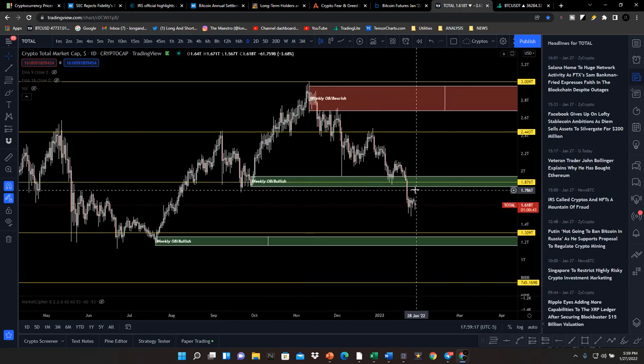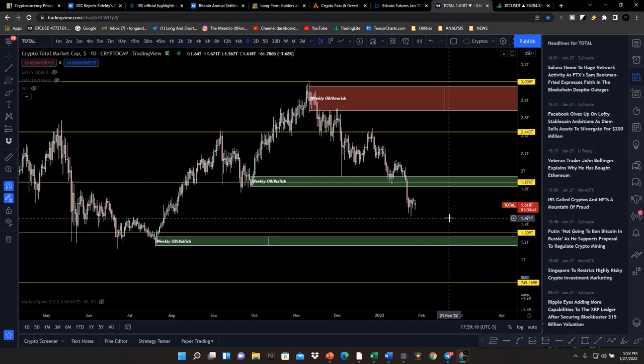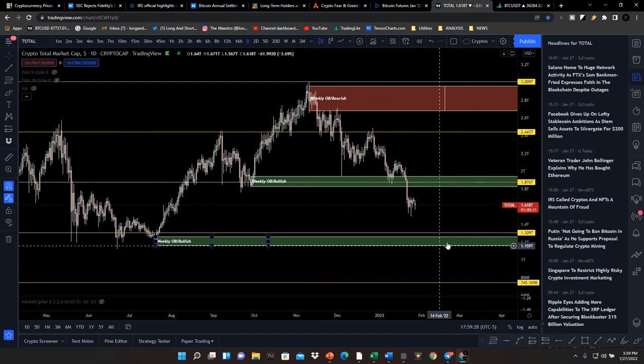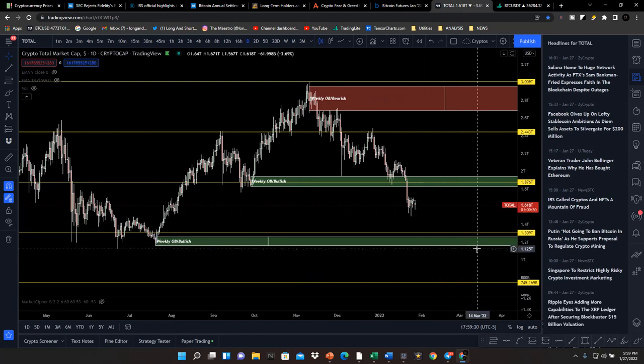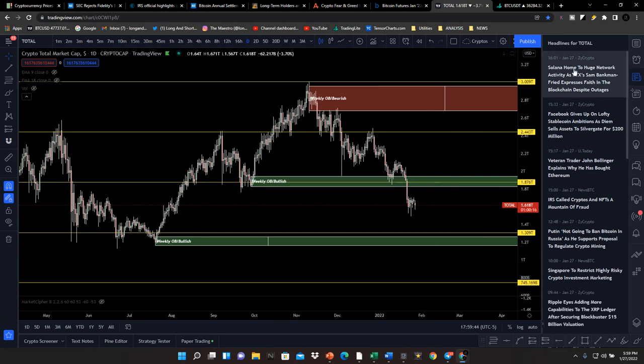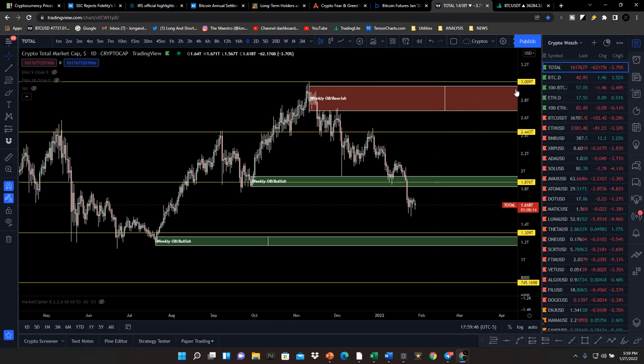I'm expecting us to trade within this range. I don't expect us to drop under 1.3 trillion — if we actually go that low that's going to be pretty catastrophic for the crypto market. At that point most people will be in capitulation, sellers will get out of their bags, and then all of a sudden prices are going to shoot up out of nowhere. That is a possibility — will it happen? I'm not sure, but definitely a possibility.